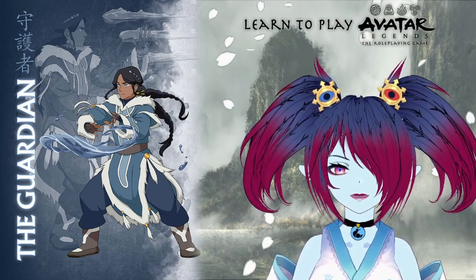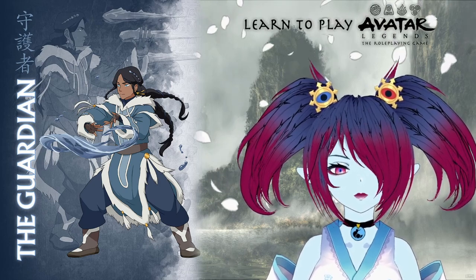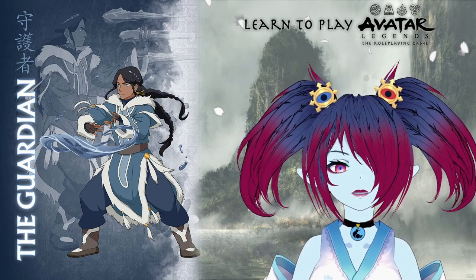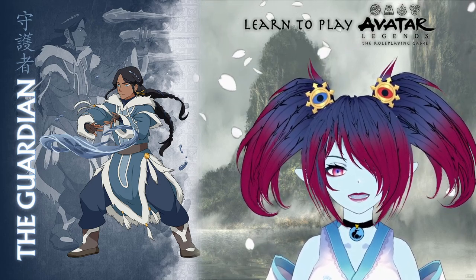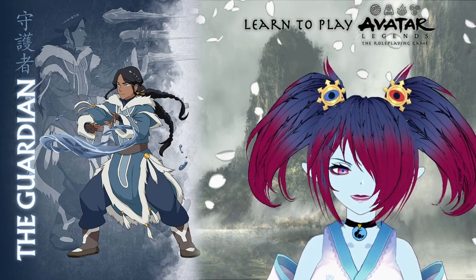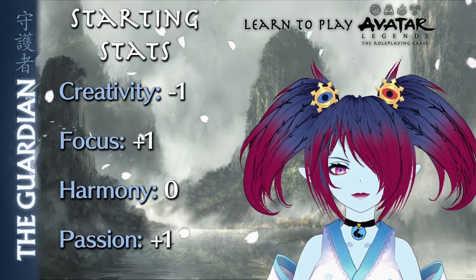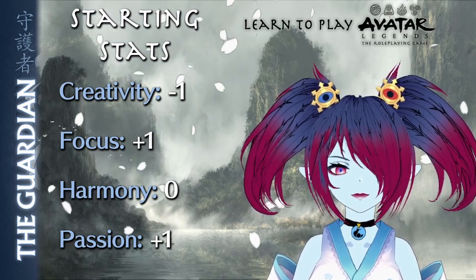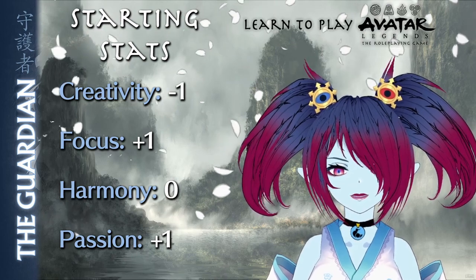The Guardian playbook is perfect for those wishing to play a character that's utterly determined to keep one other person, their ward, safe from all threats and dangers. This determination is both altruistic and selfish, which can lead to trust issues and annoyed wards. The Guardian begins play with a creativity of -1, a focus of +1, a harmony of 0, and a passion of +1.